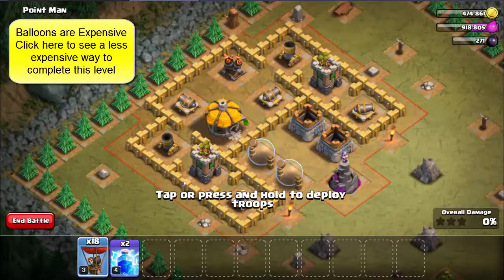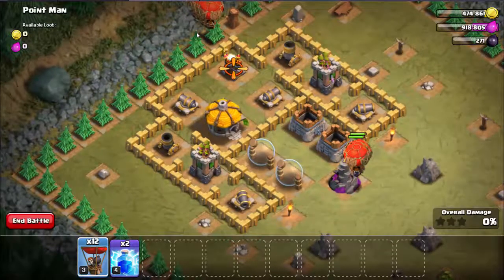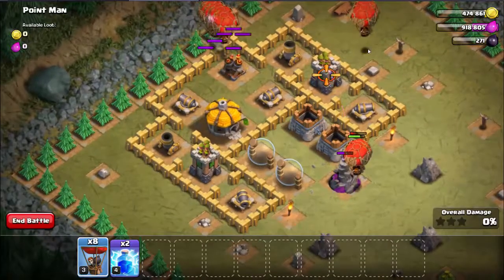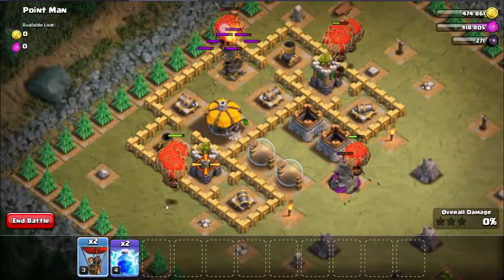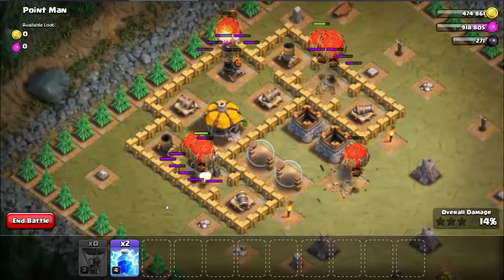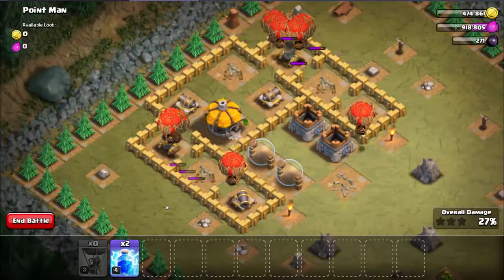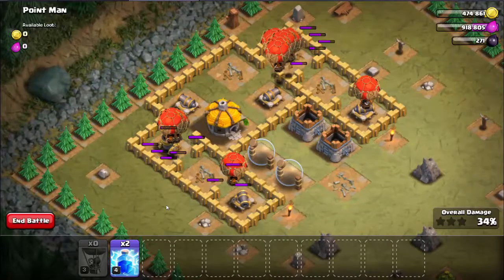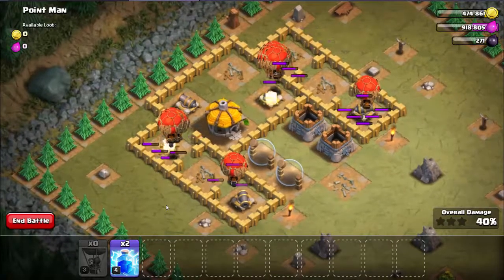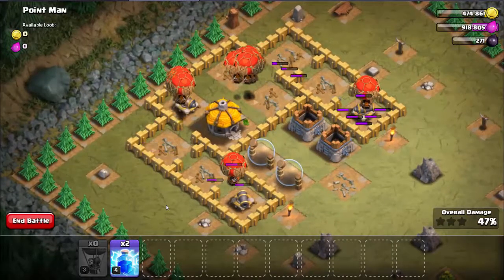We're going to start by putting two balloons to take out the wizard tower. We're then gonna set six balloons over here to take out the air defense, and then five balloons on each of the archer towers. As you can see they make very quick work of these — they take the air defenses down in no time and then continue to clean up the rest.